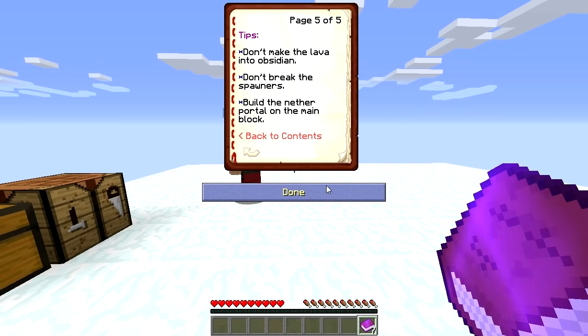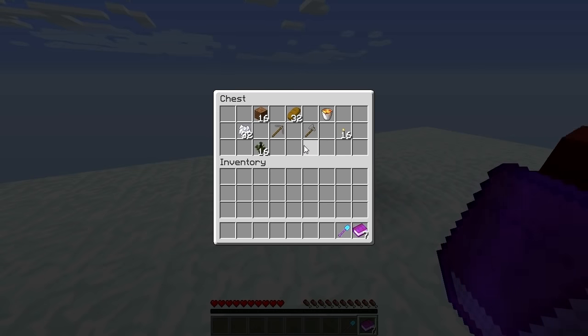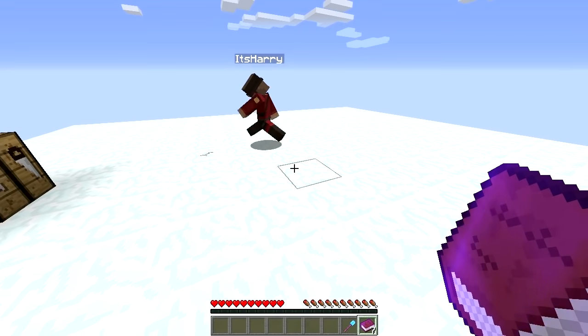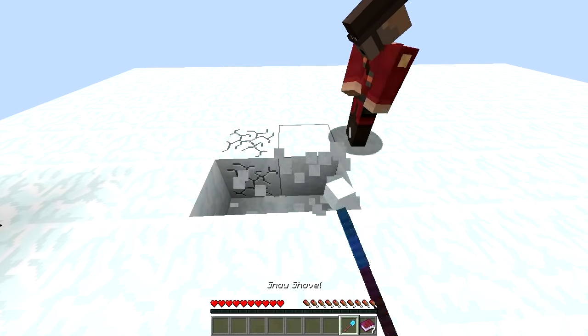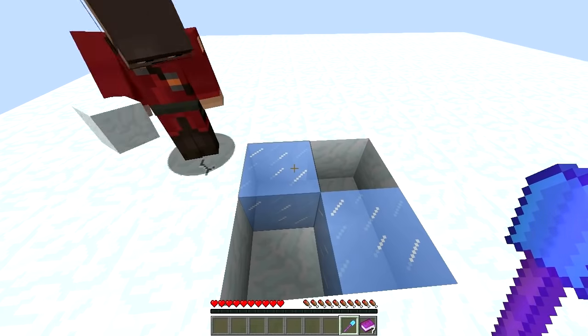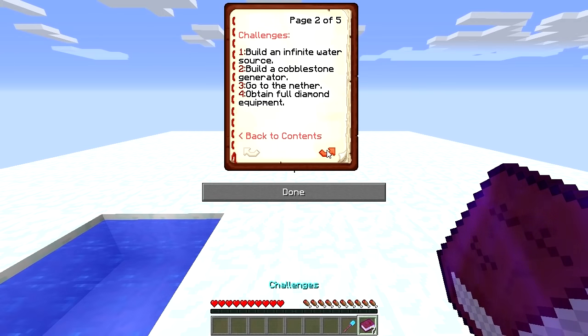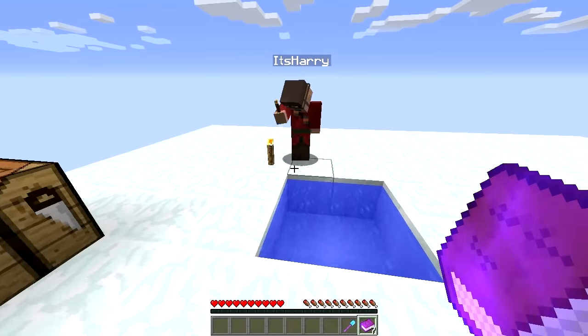Build the nether portal on the main block. All right, let's go! Infinite water source — I will take care of it right now. This is the easiest one by far. Boom boom boom, break it, break it. Oh yeah, that's the first challenge complete! Wait, let me put some torches so it won't freeze, you know.